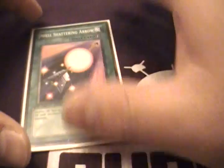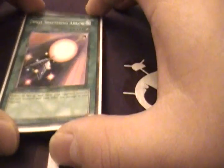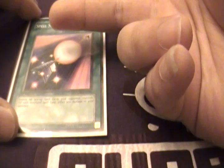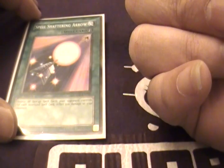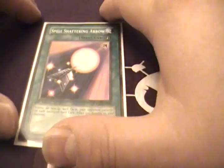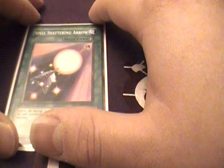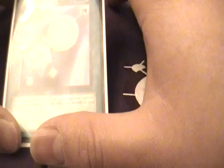The second card I'll talk about is Spell Shattering Arrow. It's a quick spell — like a Fairy Wind that destroys spell cards. It's really good because there's a lot of decks it can hurt. First, it's really good against Six Samurai for obvious reasons: it hits their Gateway, it hits their United, and it'll hit Dojo in the future. And because this is not a trap card, it can't be stopped by Trap Stun, and it cannot be stopped by Seven Tools.